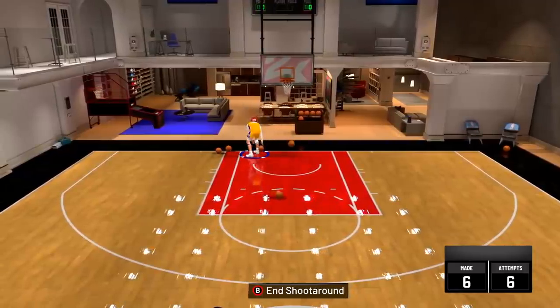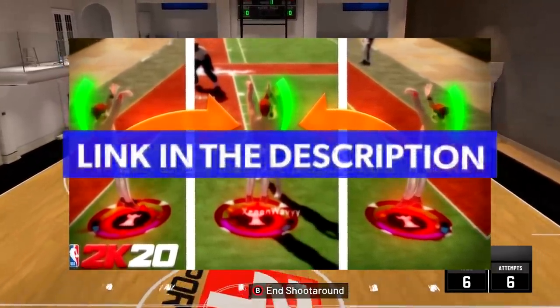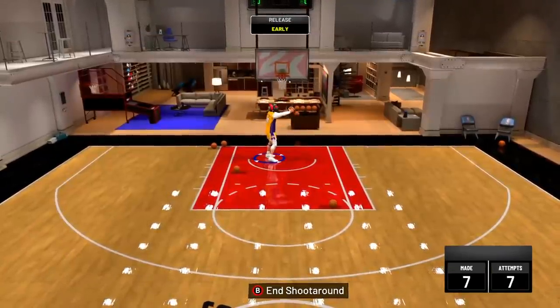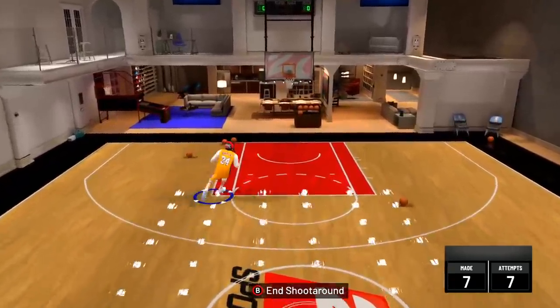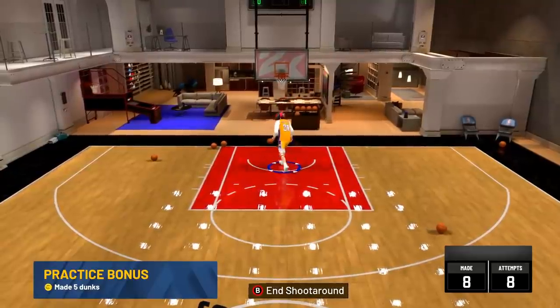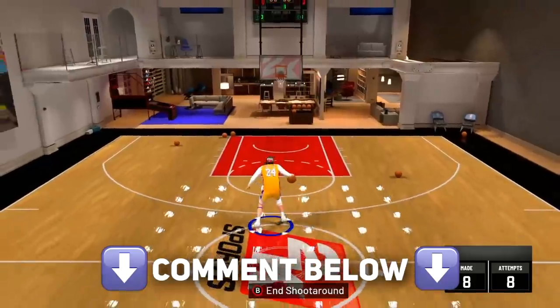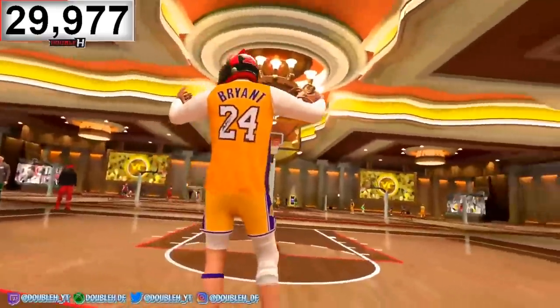They're going to leave you wide open for three, and you already know you just have to green it up. If you want a good jump shot, the link in the description has the best jump shot in NBA 2K20 — I'll put three links of the best jump shots for different quick draws as well. Hopefully you've got this down packed, and if you have any questions make sure to comment below. I'm going to show you some gameplay that shows just how overpowered these hop steps are in-game.